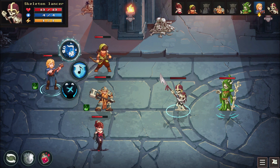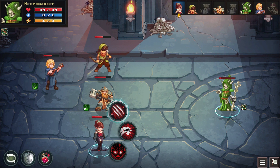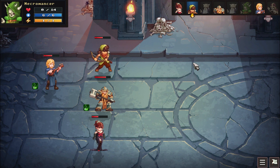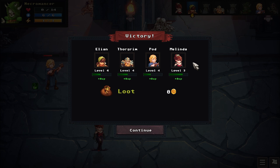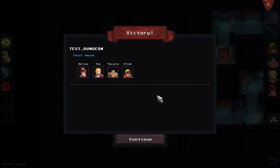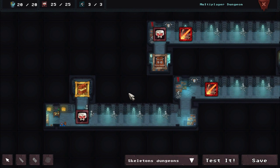It looks like my group was able to go through here just fine. I don't really know if there's a way for us to make it harder, outside of maybe just a bunch of one-threat skeletons. So that's what the test means — that's interesting.